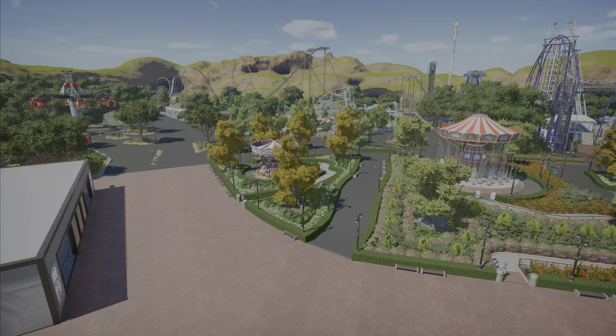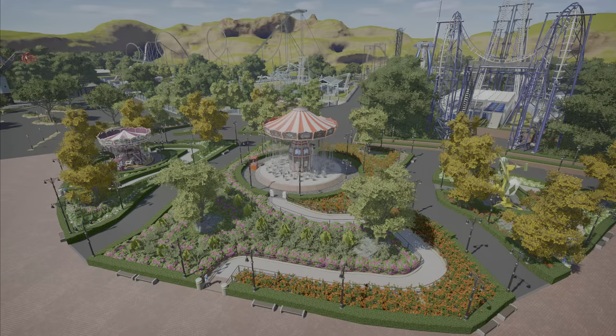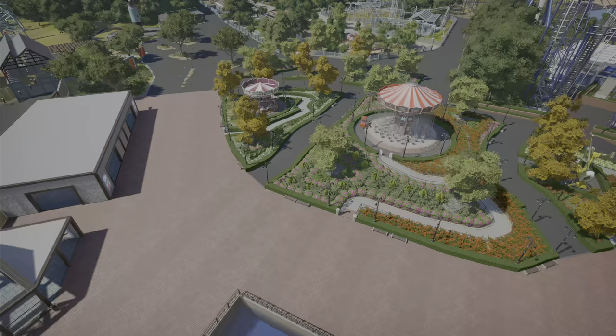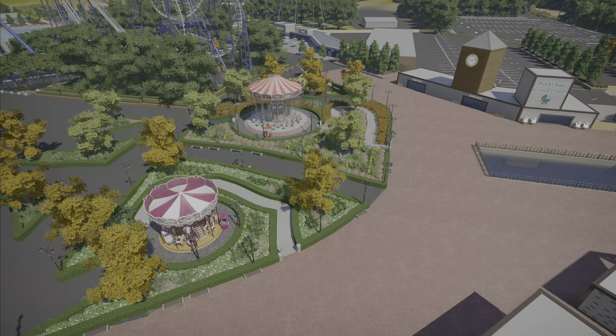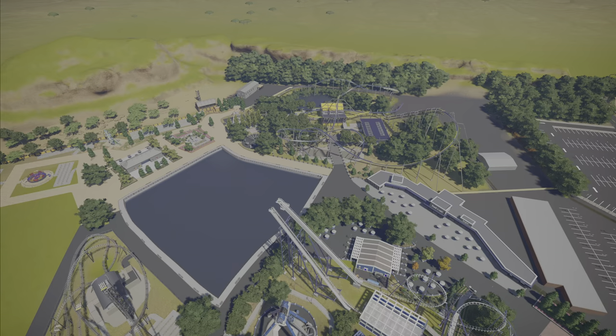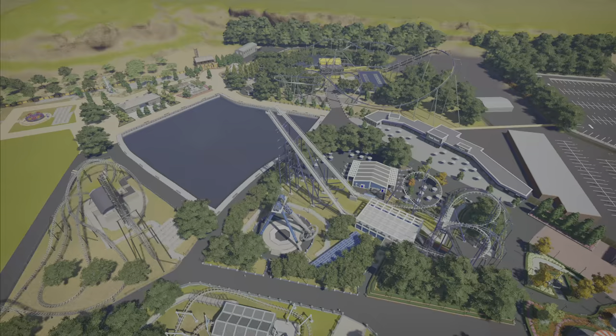Hello everybody and welcome back to M&J Games, I am Michael. Today we are looking at the first ever kids area that I've made in Planet Coaster, so I'm really excited to see what you guys think. This area could be considered more of a family-oriented area. We're just getting an overview of the park — as you can see, the coaster Dune in the background is gone because I've started to free up space for the extra counter.